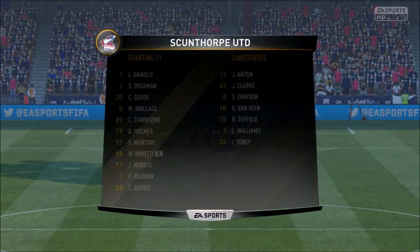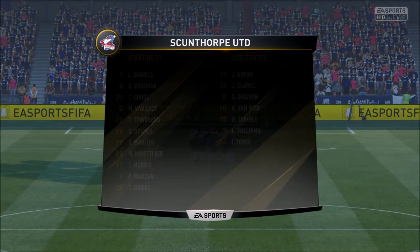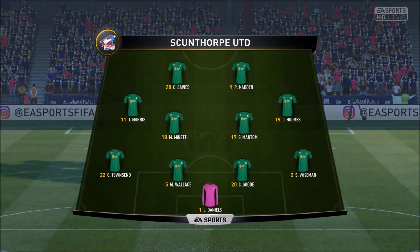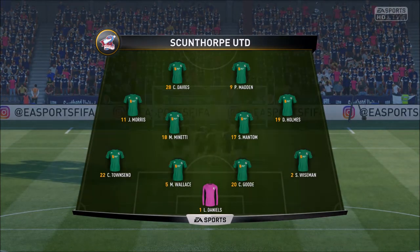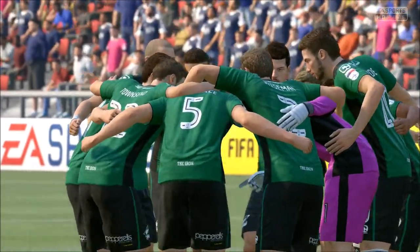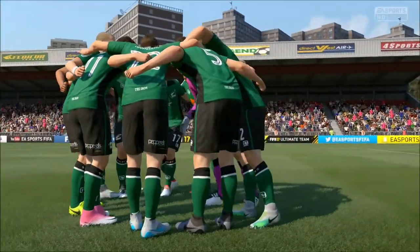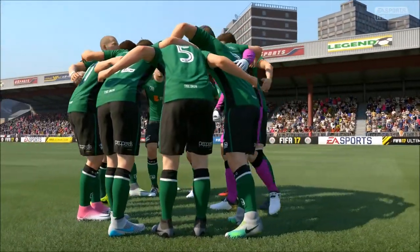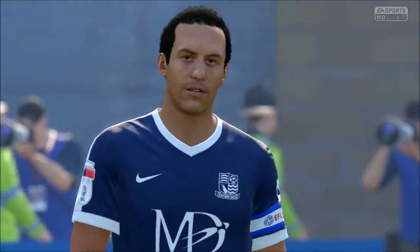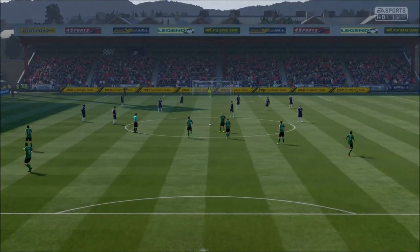This is the away team line-up — a 4-4-2. Yeah, I think it looks that way. It's the conventional shape, the one the manager prefers. Southend United striving to impress more today than they did last game when they lost away. Defensively, too many mistakes — you look at the form of those boys at the back and it's not good enough.